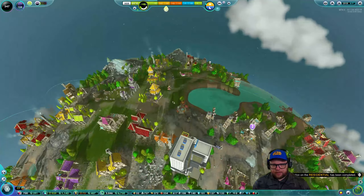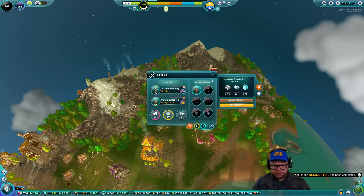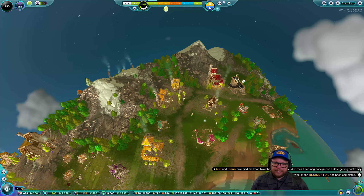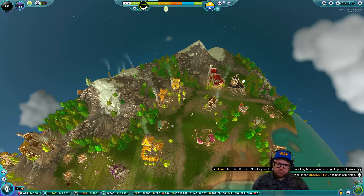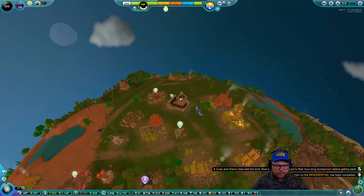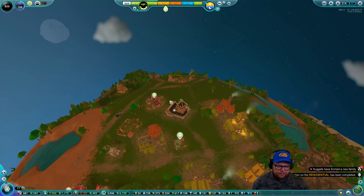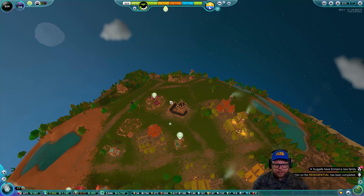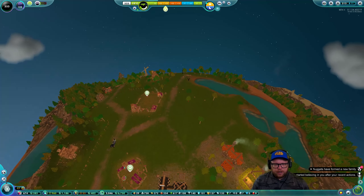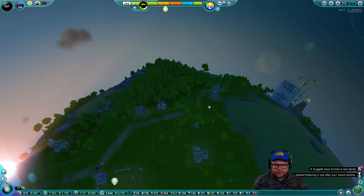Let's upgrade these last two buildings here — restaurant and engineer's hut. In the next episode, when we upgrade engineer's huts into the modern era, their sphere of influence is going to be so great that we may be able to remove one or two and free up some nuggets. The defense tower is finished — that's great, an added defense. We just have a couple of buildings out here left to upgrade.